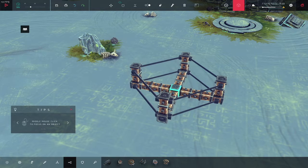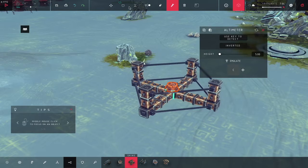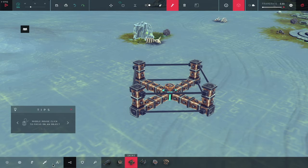I've seen people online use the automation stuff, and they used this specific one — they had it so the propellers fired for a while until it reached a certain height. So first I'm going to put this on the floor, and I think that's good. I'll just test it out really quick.